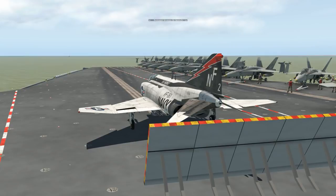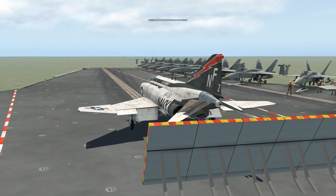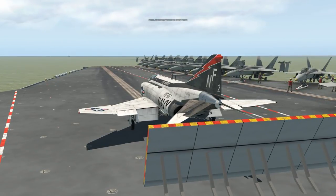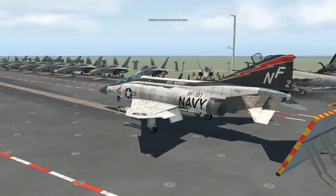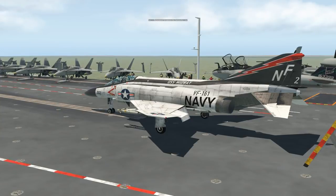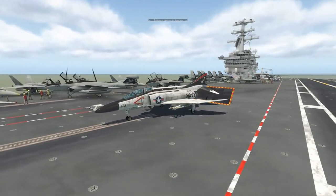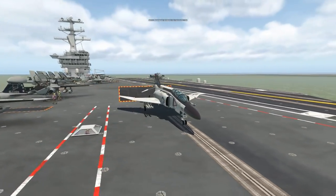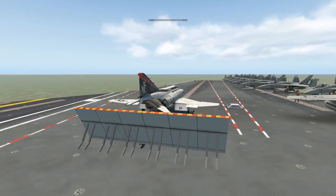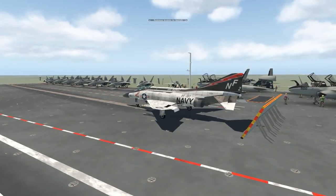So here we are on the deck of the aircraft carrier - everything's ready to go. All you need to do is set yourself up with flaps and all the rest of it, power up to full, and then just hit the brakes to get yourself to launch. Look for the special starts - you can fly anything out here. I don't know if a Cessna will launch off here but the chances are it might. Line yourself up - we're going to take off basically east-west.